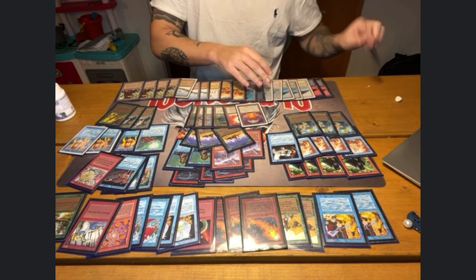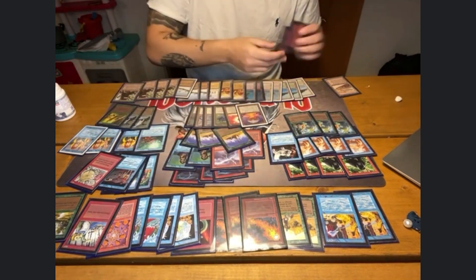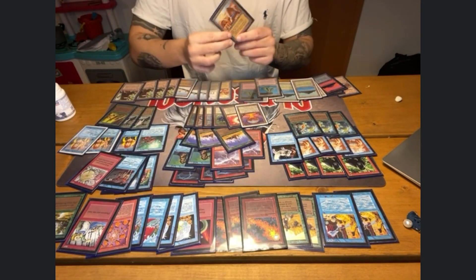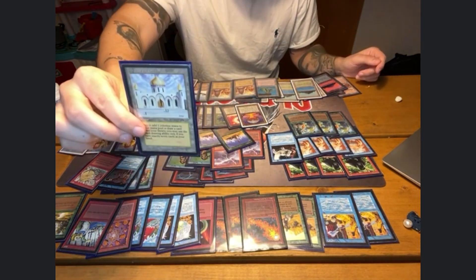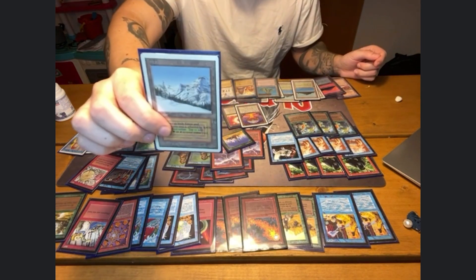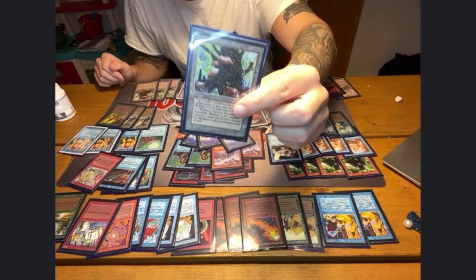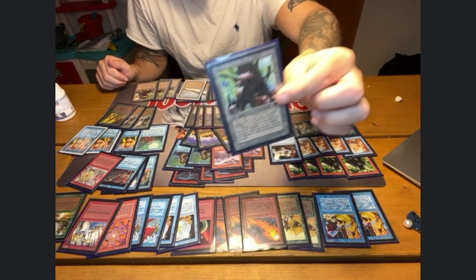For the mana, I play one Strip Mine, two Islands, three Tropical Islands, four Volcanic Islands, two City of Brass, and the Library of Alexandria — another very powerful card from the Arabian Nights set. I do play three Taigas, and last but not least I do play four Mishra's Factory, which is another great way to keep the attack up when they have Wrath of God or done other horrible things to your creatures.